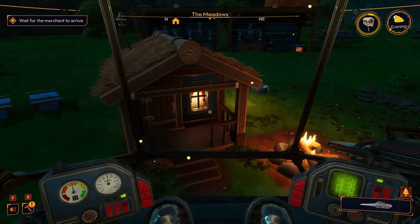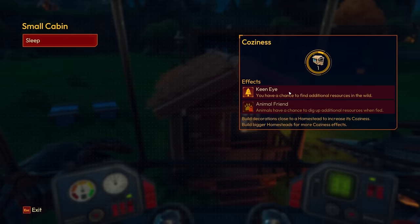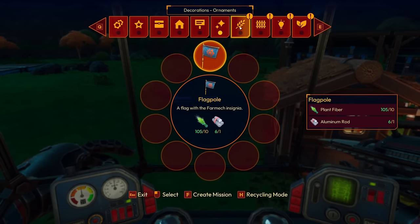We are already at level one — very fancy! We already have Keen Eye active. With Animal Friend, that's another thing we need to unlock. What other decoration stuff do we have?